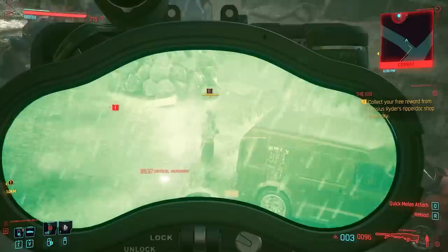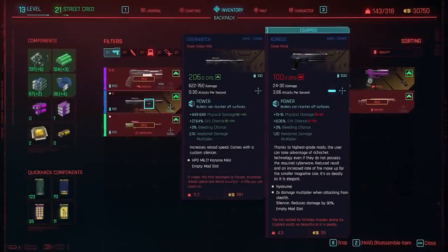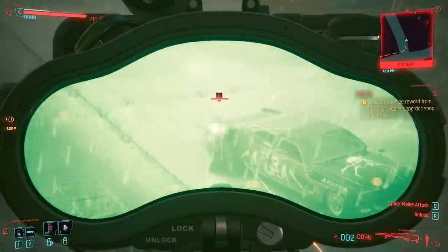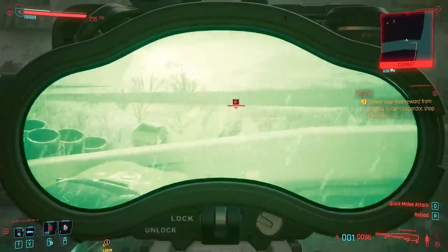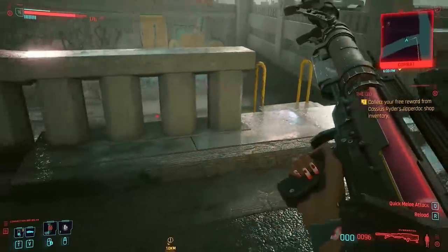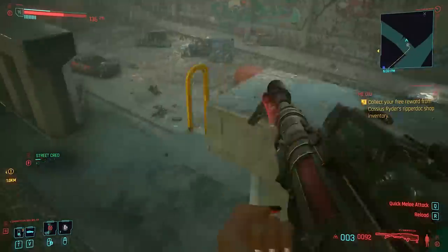Talking of the best snipers in Cyberpunk, up next we have the Overwatch. With an increased reload speed, custom silencer, headshot multiplier of 2.1, and a boost to both critical and bleeding chance, it's no wonder that Overwatch is a rogue's best friend. Not only will you be able to take out most targets with a single shot, you'll also be able to do so without ever giving your position away, making full use of any stealth perks you have. It's one of the most powerful snipers in the game, so it's definitely worth picking up.